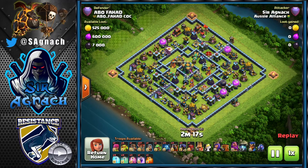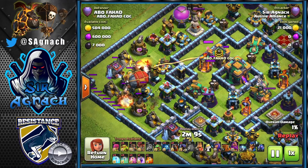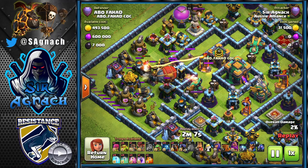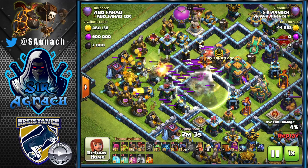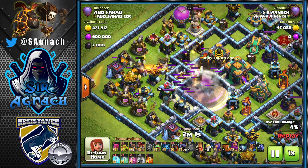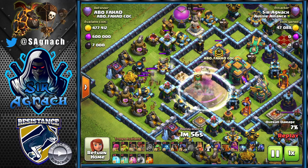So these are all my Legend League hits and we're going first against Abel Fahad. As you can see, I'm using the Lava Hound to tank for my blimp so the blimp can get all the way to the center. If you have any of these ring bases in Legends League, this is what you want to do — get your blimp all the way into the center and get rid of the town hall with the super wizards.